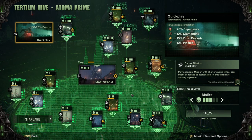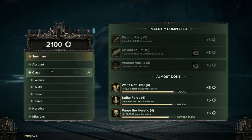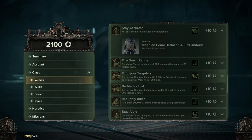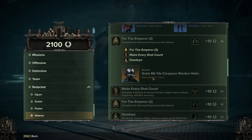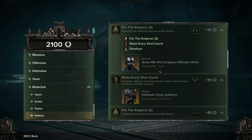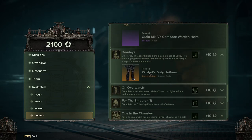Generally this is the gameplay loop: you pick a mission, go do it, and win or lose. But there are other things you can do — for example you can look at the Pennance screen, and each class has a set of gear you can work towards by doing penances and achievements. At the bottom there's the Redacted section with older gear first introduced when the game came out. These are slightly more annoying to do and sometimes make you work against your team, though they have been changed and aren't quite as bad as they were.